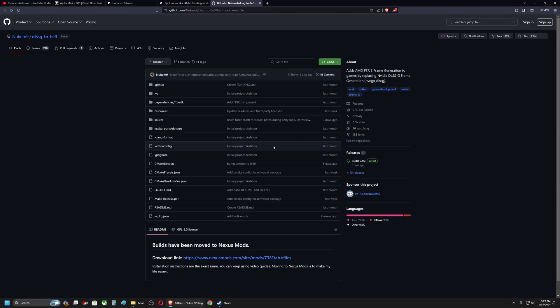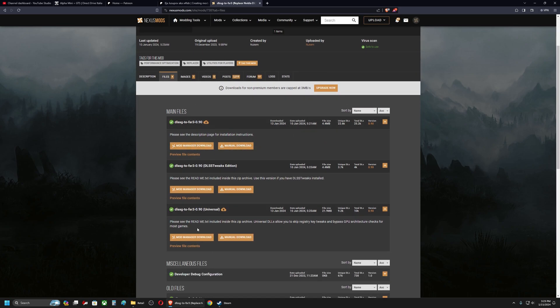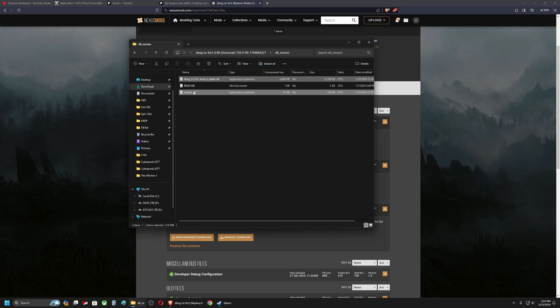First, we need to grab the files to implement FSR 3 frame generation through the Nvidia DLSS pipeline. You have the link in the video description — it's a GitHub page by Nukem9 which takes you to the Nexus mod page. You can download the first or the universal one; I suggest the universal one for this game. It has more diversity — if something doesn't work you have other files to try. The files I'm using are from the universal one — specifically the DLSS version files.